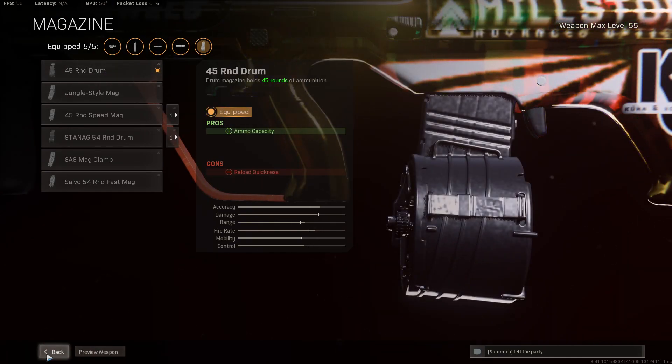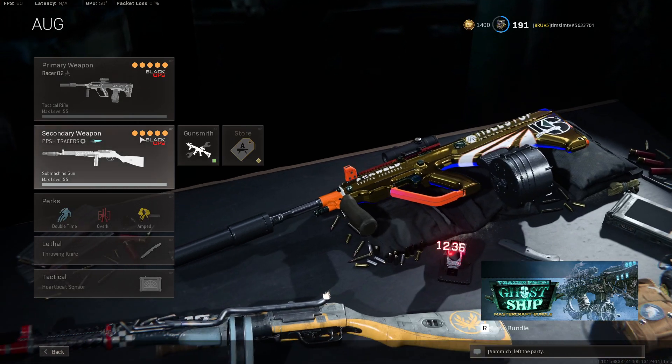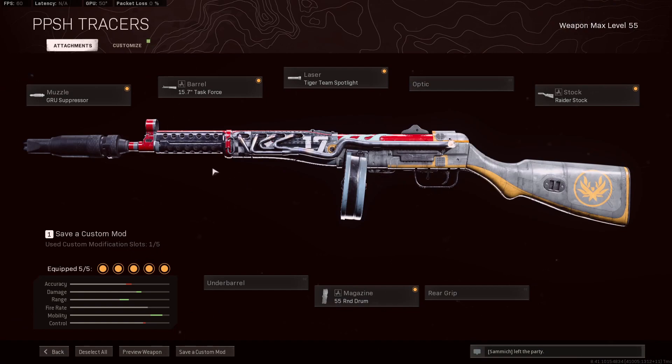Using the 45 round drum — it is more than enough ammo for this gun. Anything more and you end up hurting your ADS, which is extremely important for ranged engagements. You want to be snapping onto your targets so that they don't escape, especially with the low burst speed. I'm using the PPSH as a backup, because the PPSH might be my favorite new SMG after the patch — it does everything really well: great movement speed, great ADS, good fire rate.